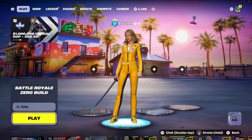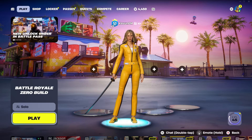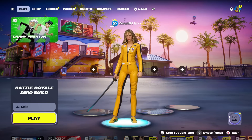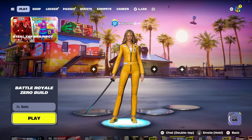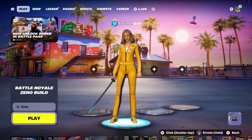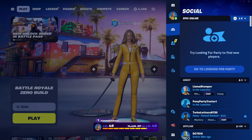The first thing you need to do is go ahead and load up into the main lobby of Fortnite. After you make your way into the main lobby, look to the top right of your screen — you can see the character and skin you're using, and it's going to have a little three-lines icon right next to it. Press that button and it's going to open up a side menu for you.